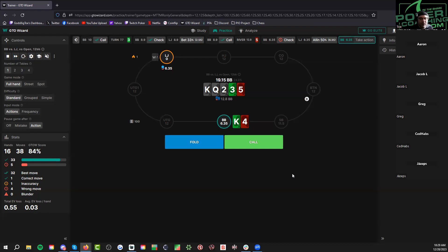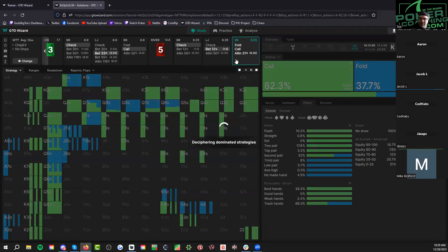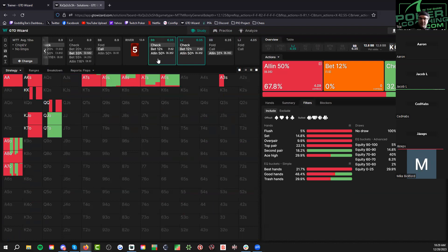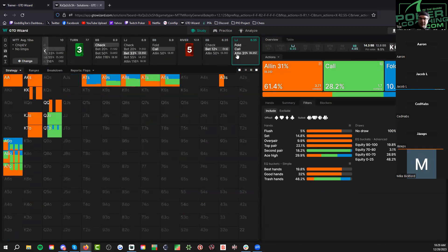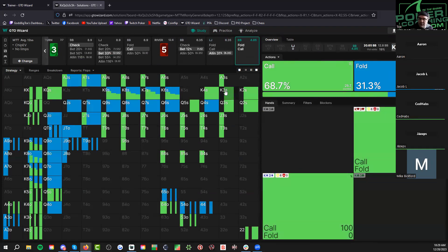Sorry about that — bumped into my wife and had to make out for a second. Got to keep the marriage healthy, especially when I'm about to sit here for the next 12 hours playing poker. I'll throw a blanket on — it's West Coast cold. I'm in Florida, it's cold here too. What do you call West Coast cold? Minus 40 here. We're at 14 degrees. It's minus eight Celsius right now.